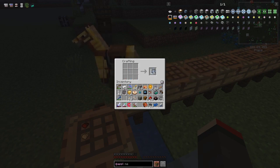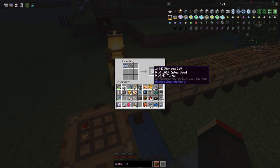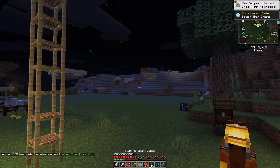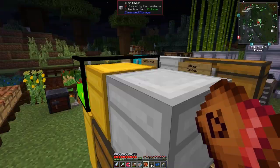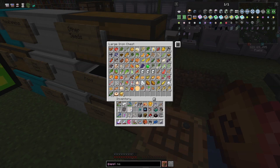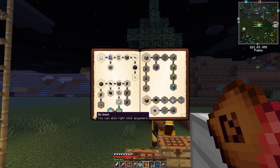We can make one of these storage cores. We've got one ME storage component, so we combine that with the cell housing - it's shapeless crafting, position doesn't matter. We've completed this quest. I now have the achievement 'Better Than Chests' and we'll get some fruit smoothies. Claim the reward - I need to put all this food away because my inventory is full. Grilled cheese sandwich, cherry pie, fruit smoothies.